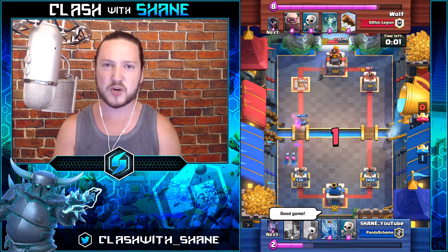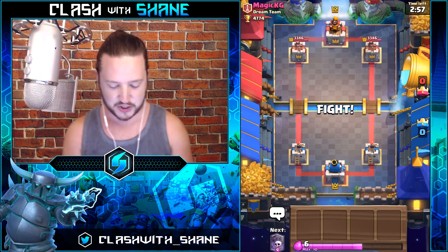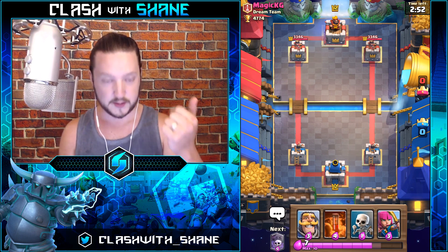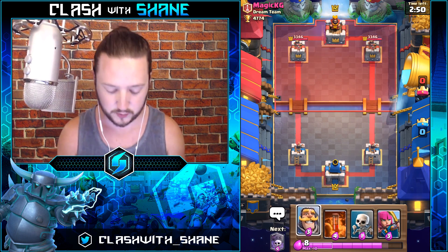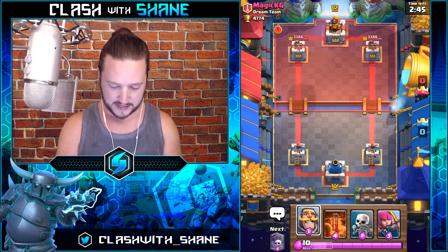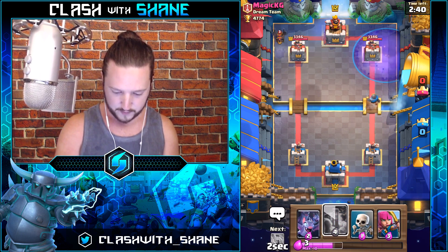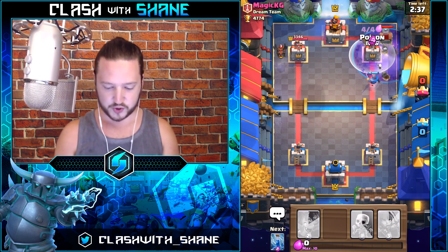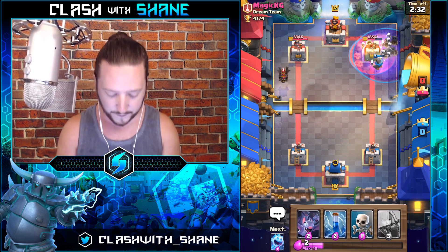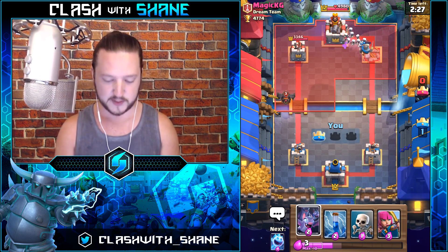Let's jump into live battles. Battle number one, facing off against Magic — we have the perfect starting hand with poison, graveyard, and the knight. We'll see what he does first. Lava hound! So let's go aggressive on the right hand side — knight, graveyard, boom, poison for the minions and the tombstone. Tombstone is dead, knight graveyard on the tower. Now how do we stop a lava hound? Good question.